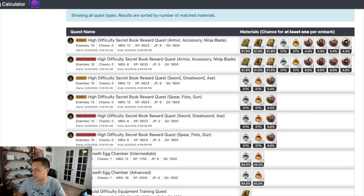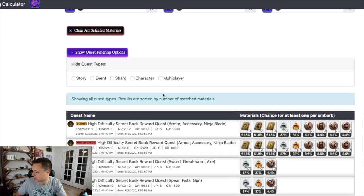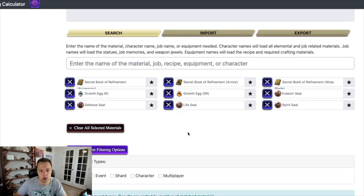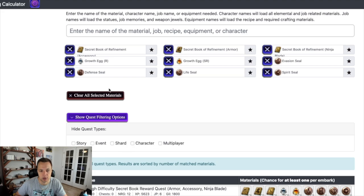We are going to be citing the WOTV Farm Calculator — I'll leave the website link in the description below. How this site works is you put in whether you want job material, a recipe, equipment, a character, whatever, and then it shows you where things drop. Make sure you clear all of your filtering options so it won't get held up. I was having issues seeing drop rates before because my filtering options were set incorrectly and the levels wouldn't show up.